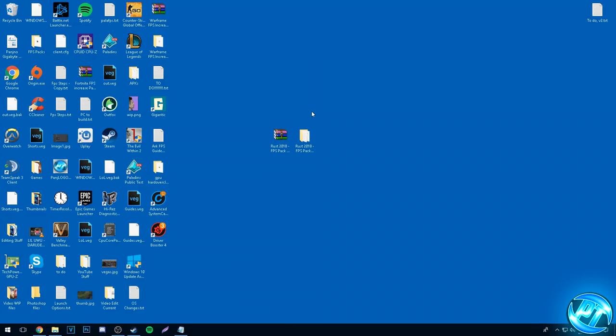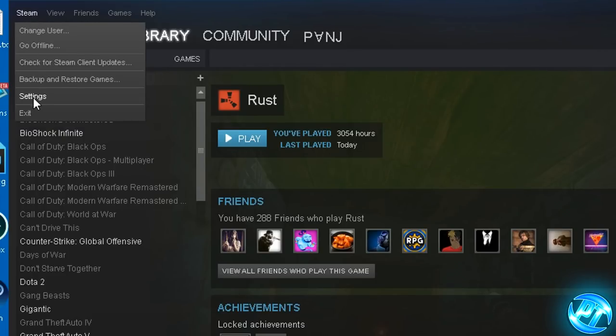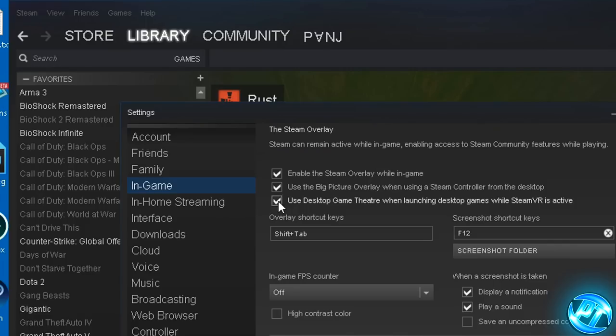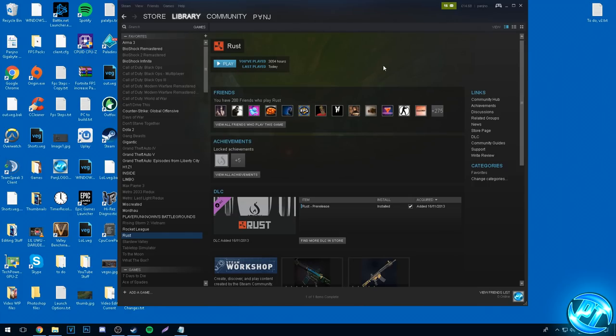Next, we're going to disable the Steam overlay in-game, as this will increase our overall general performance and responsiveness and cause a lot fewer issues. Go into Steam, go to the top-left, go to Settings, then go to the In-Game tab and uncheck all three of the options inside of here. Once all three are unchecked, press OK and you're done with that step.